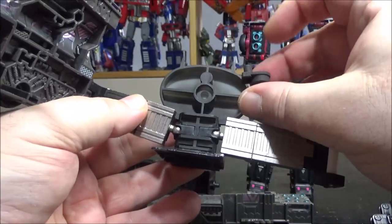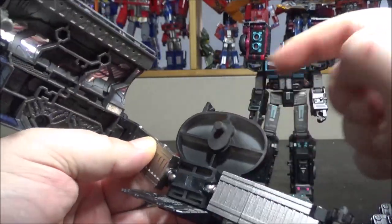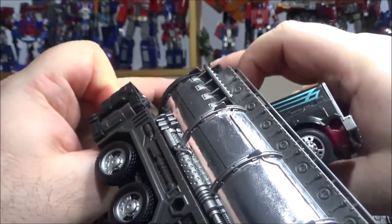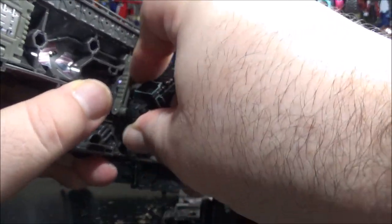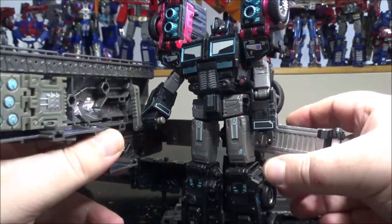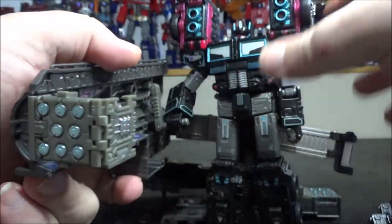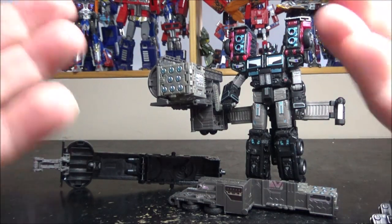Now with this in place, you take one of the pegs and plug it in here. This will plug onto the back - bring this down, plug this in. Now you can adjust the handle so it's better placed and you can make Scourge hold onto it. It looks so much better now. Why didn't DNA kit make it like this? Seriously.